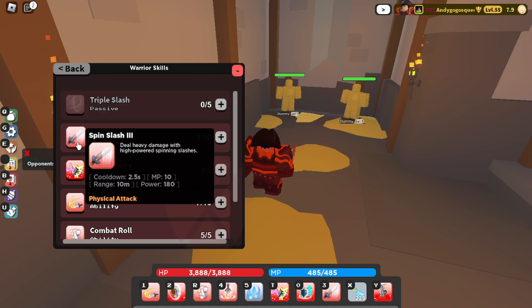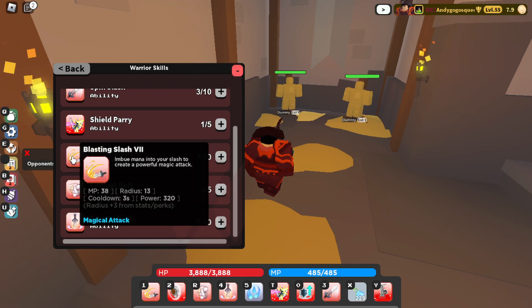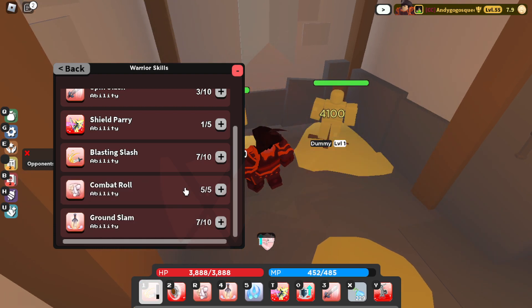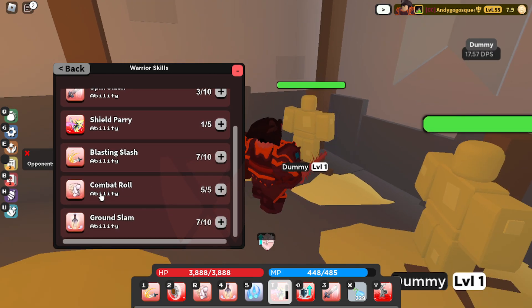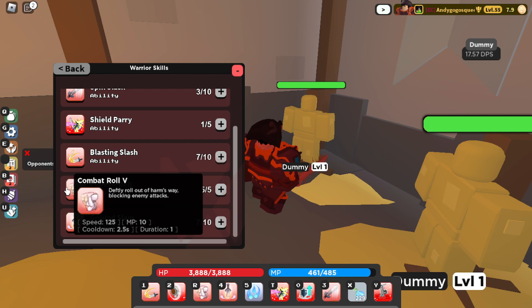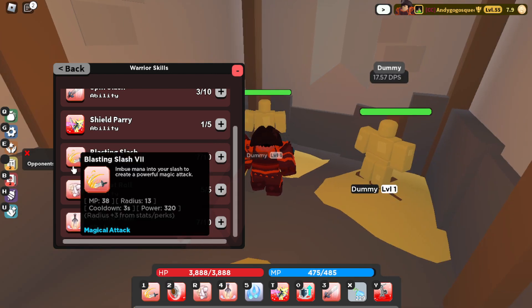For the Warrior book, don't get Triple Slash — just get three Split Slash, four Ground Slam, and seven Blasting Slash. Blasting Slash is a great ability — great AOE, great damage. Shield Parry stuns, and max out Combat Roll — it's very necessary to max it out. Put the rest seven in Ground Slam and seven in Blasting Slash, which is what you mainly need.